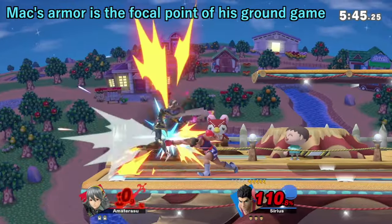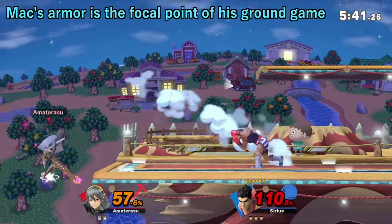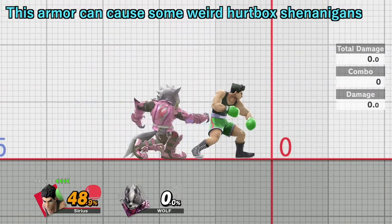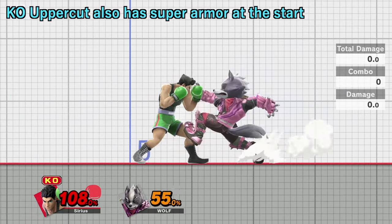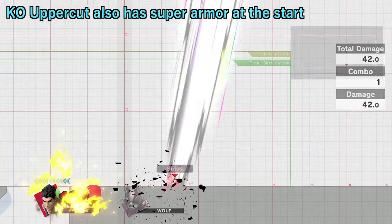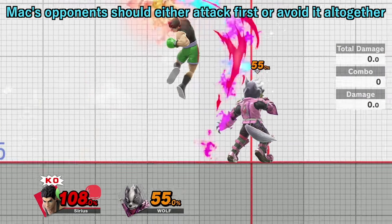This Super Armor is THE reason that Mac's ground game is considered so good, as it makes challenging him up close a big mistake. Though sometimes Mac's punches might not hit opponents when they really should have, which is stupid, but I digress. Mac also has Super Armor in his KO Uppercut, so challenging this move up close is also a bad idea, unless you attack fast enough or stay a good distance away.